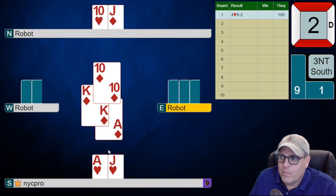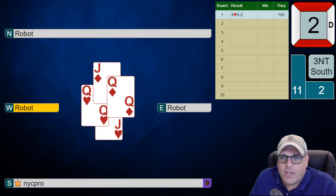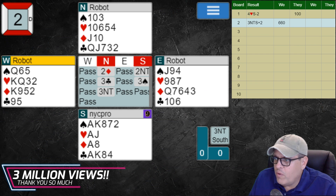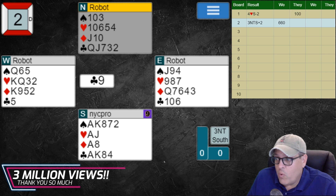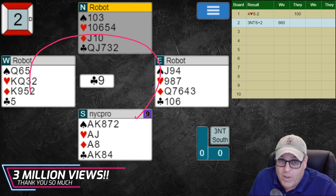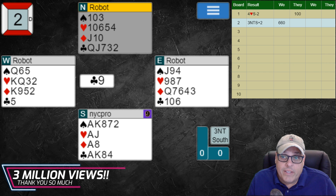I'm going to see if spades break — I'm guessing they will because of the lead. But even if they don't I can give up another one and still have these red cards as entries. Making five — should be average but we'll see what the robots do. Here we have a beautiful start to the hand. If they get off to a diamond lead that would be awful for us, but they chose a passive lead — you can't really blame them. We have 22 to 24 balanced. Their goal is to avoid giving up tricks in other suits considering there's a 22-to-24 count to their right.